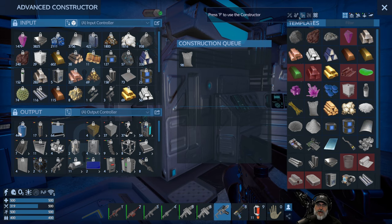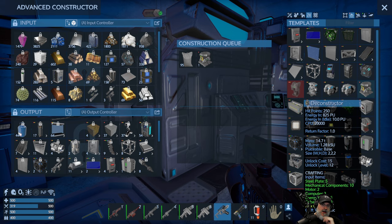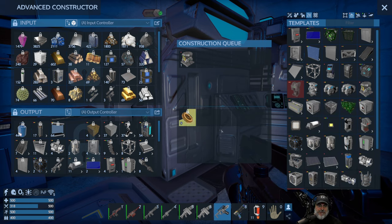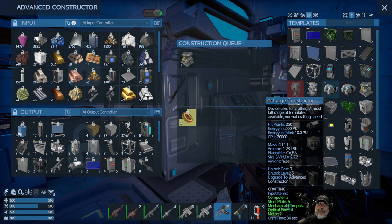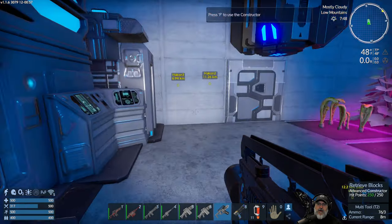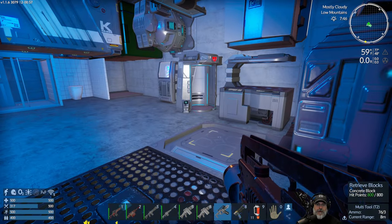Do I have everything I need to make a deconstructor? Let's take a look. I do. Look at that. Huzzah! We can even make a new advanced constructor. But we better not do that until we get to tier three.